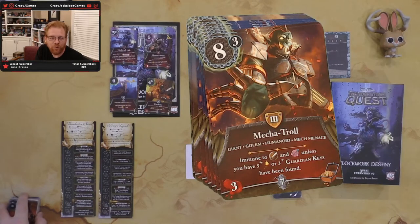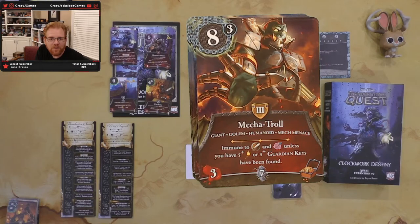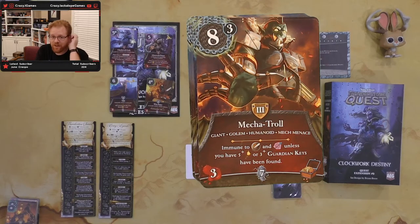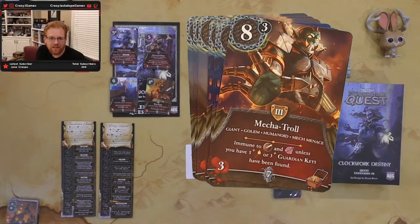Then we have a Mecha Troll — because trolls aren't bad enough, we need to make a mech troll. Giant golem humanoid, immune to physical and magic unless you have five plus light or three guardian keys have been found. So the more guardian keys make him actually defeatable, or you need tons of light. He looks pretty mean — he's going to give you three wounds, but he's worth a treasure and seven experience. It might be worth it.